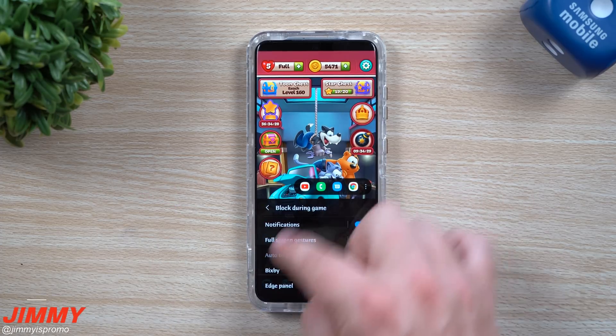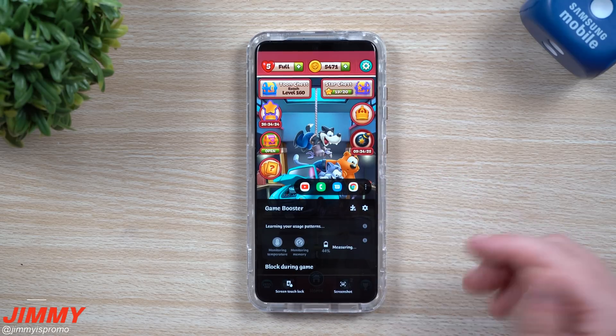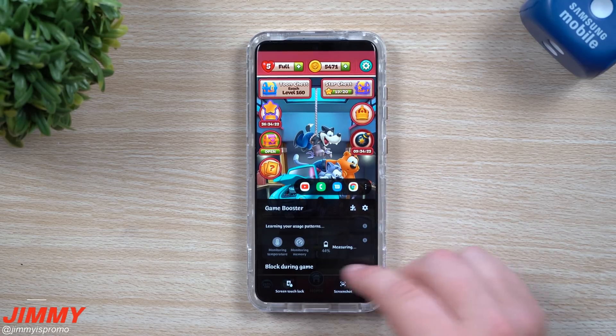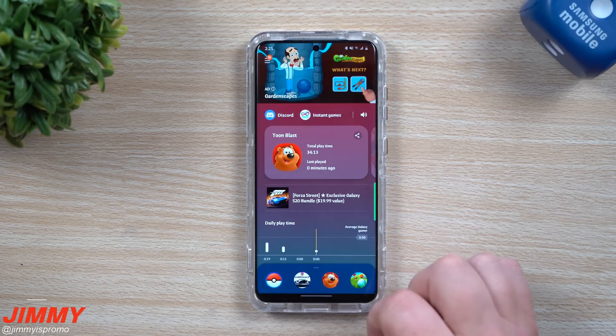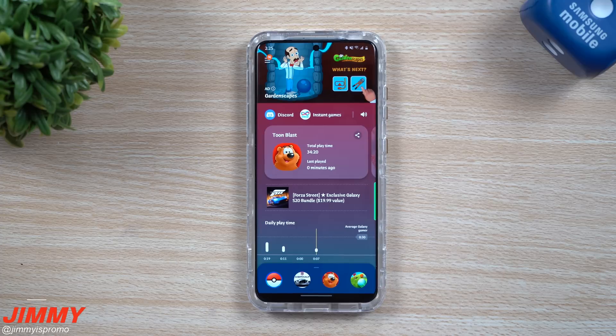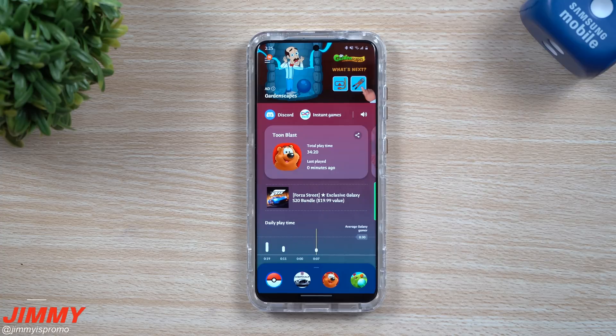So that covers everything — the brand new game launcher and the game booster. If you've never interacted with the game booster before while playing games, it's sitting there with all these really cool tools. Check your game launcher for any updates — when mine updated I just opened game launcher, hit update, and it did everything for me. I hope you liked this video — please give it a thumbs up, hit subscribe, and I'll see you guys later.